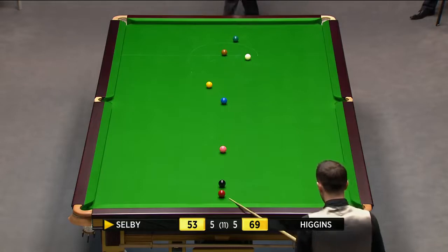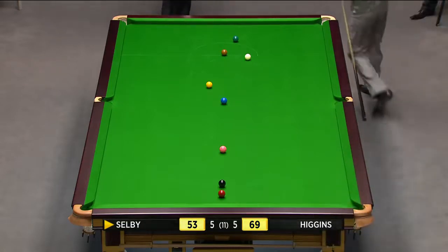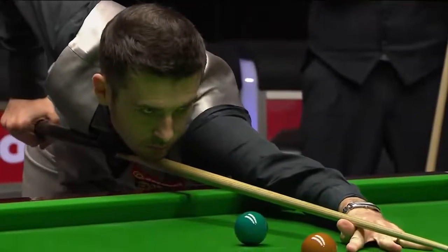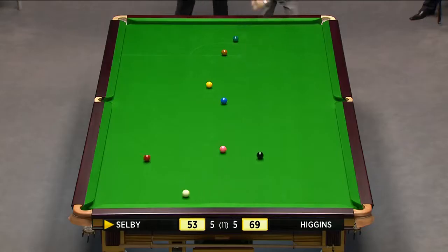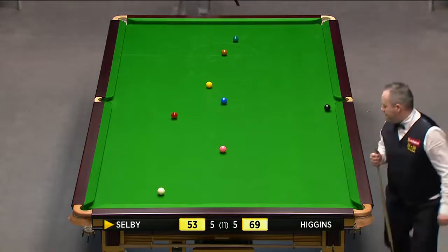He's just got to make sure that he gets the red thick enough that the cue ball doesn't get lost, but not too thick that it hits the black with the red. Well, totally straightforward, this one. That's the problem — you hit the black. Where is the black? It's over the pocket.